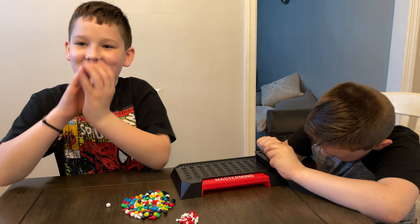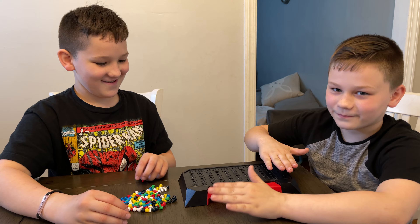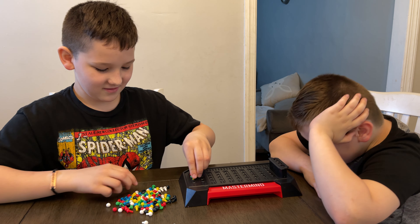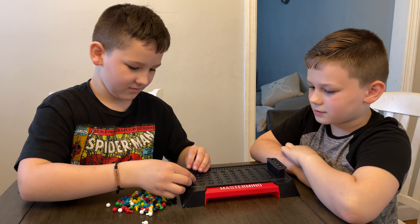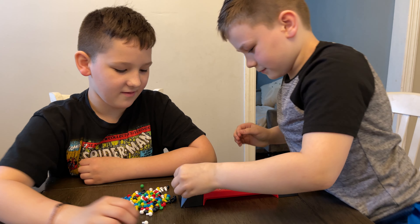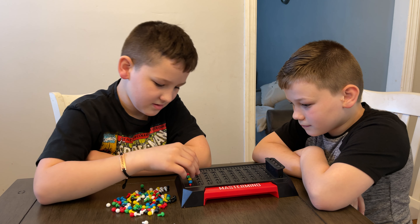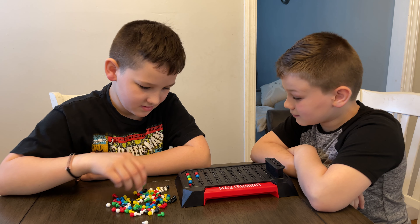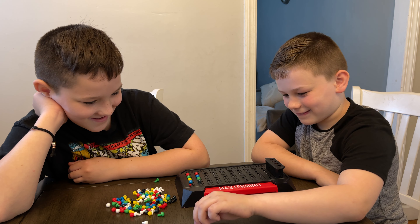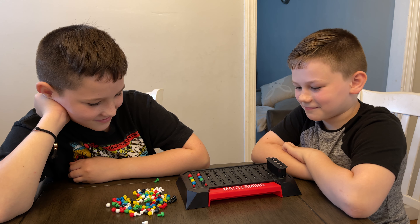Alright, let's try a round. Little Zombie, make your code and I'll close my eyes. Okay, my code is set. Take your first turn. Red, green, yellow, blue. Remember: right color in the right place, or just the right color. Alright, here we go. Red, blue, green, black. Alright, so I know the red is right because I used that in both.